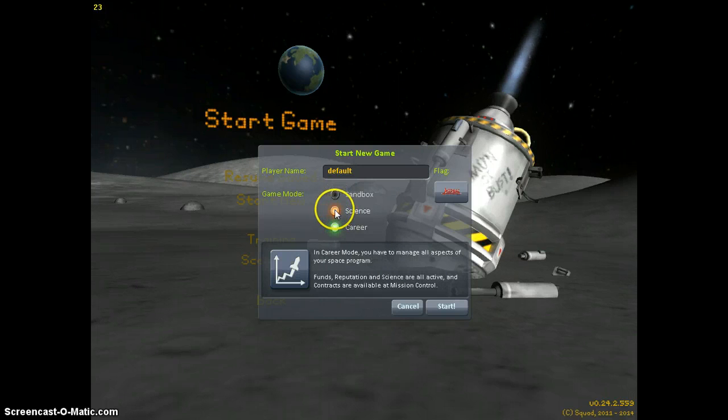This is your original career mode - you just want the science. But this one, you have money and stuff. So that's pretty cool. Let's just call it... Career 2.4. And then we'll put in Demonstration.